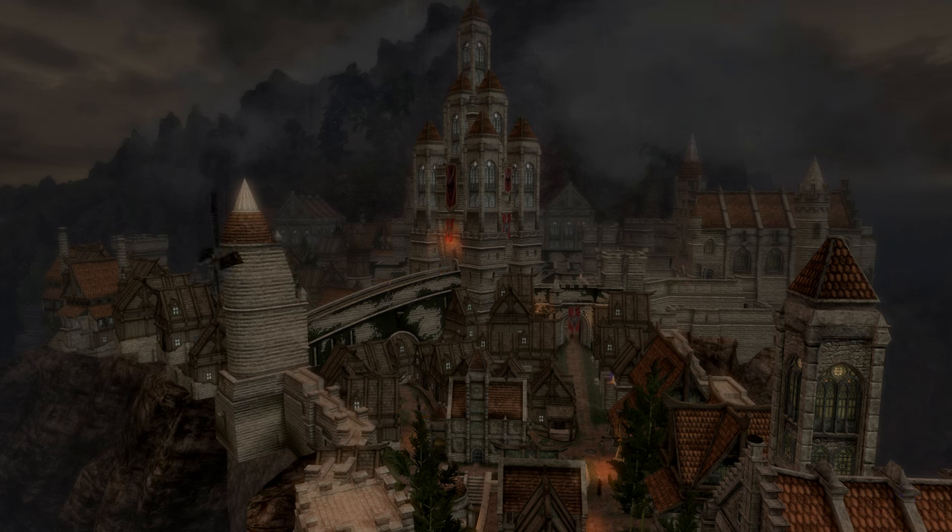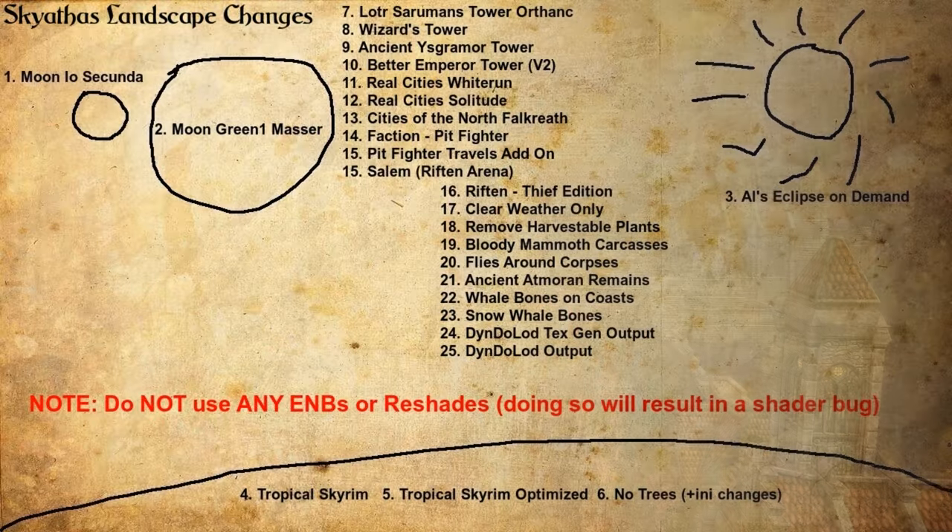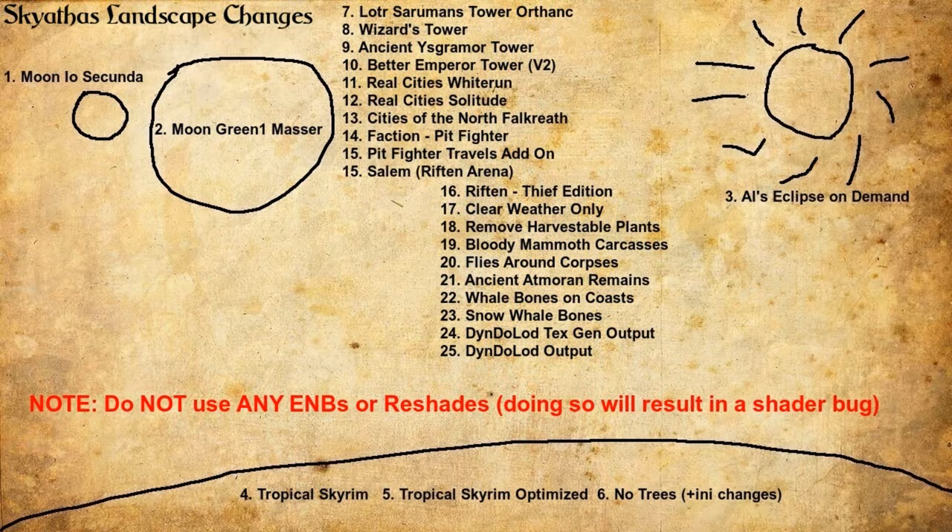Clear Weather Only — so even though you're on the last island, it's still Athos, still a dying planet. We want to make it very clear that life is on the way out, not on the way in. So Clear Weather Only means you're not getting rain, no storm weather or snowy weather. Then we have Remove Harvestable Plants — what this does is remove harvestable plants because everyone's going to die.